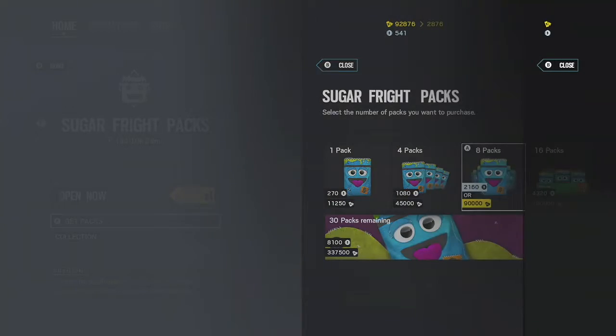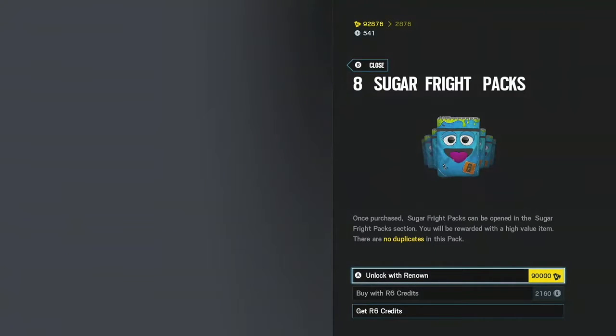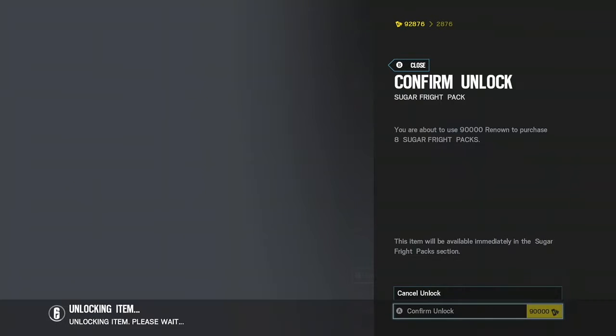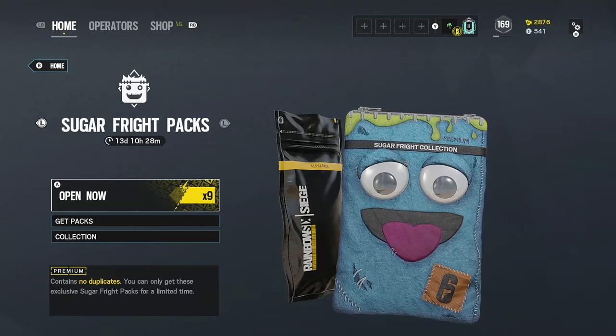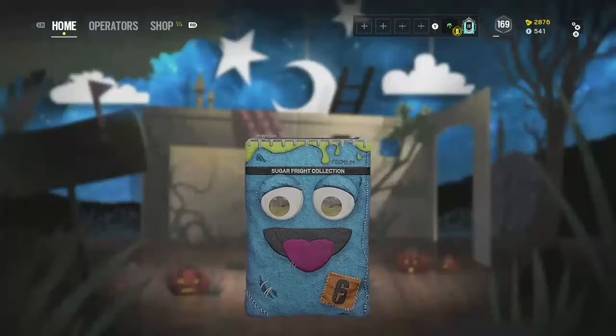So I had 90,000 renown and we're going to buy eight packs. I confirm and unlock — there, we have nine packs, ten overall. I actually only opened one already, but I already showed you what it is. Let's see what I get.